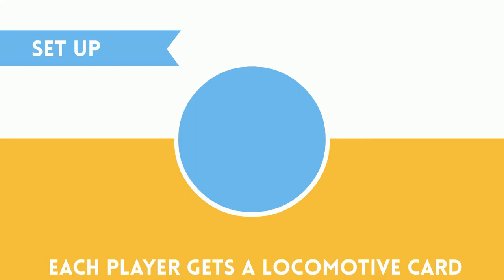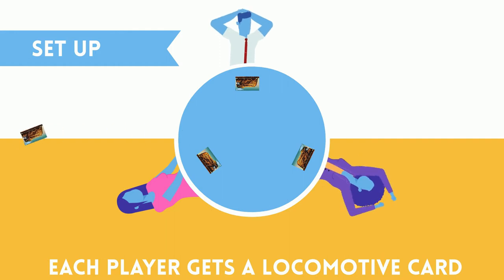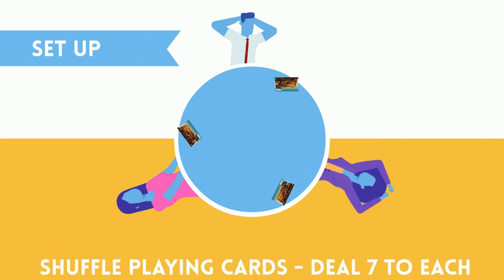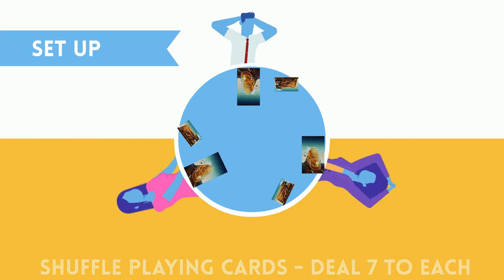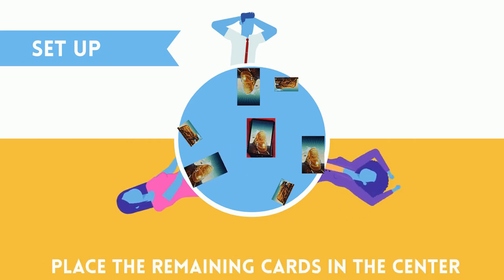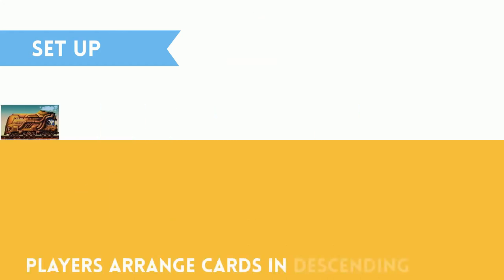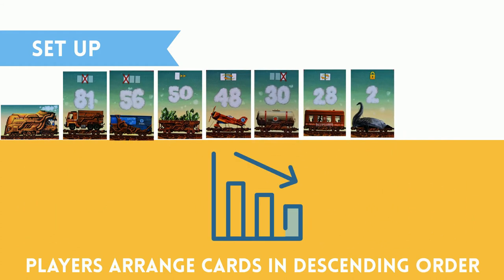To start, take the locomotive cards and give one to each player. Any unused locomotives are returned to the box. Players should place their locomotive card in front of them and slightly to their left. Shuffle the playing cards and deal 7 cards to each player. Place the remaining cards face down in the center of the play area. Players take the cards and arrange them behind their locomotive in descending order, or highest number to lowest number.